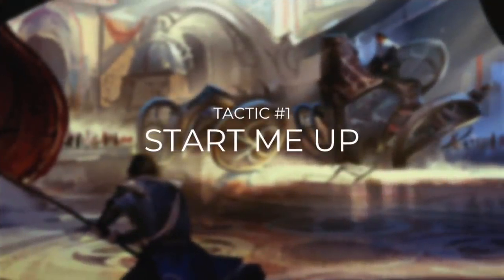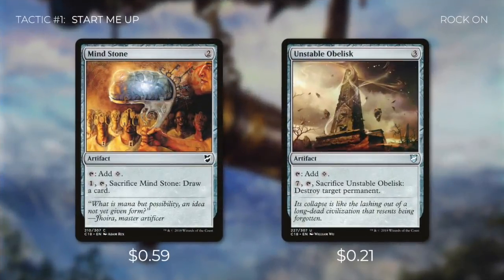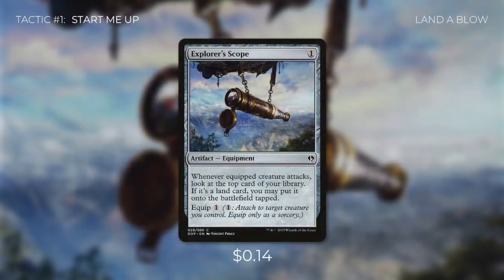Tactic number one: Start Me Up. We're going to be running two mana rocks that can each tap for a colorless. We can pay one to tap and sacrifice Mind Stone to draw a card, and we can pay seven to tap and sacrifice Unstable Obelisk to destroy target permanent. This deck is very low to the ground, so we don't need a lot of mana ramp, but these mana rocks also give us some extra utility in areas that red struggles with. Next up, we're running Explorer Scope — when equipped creature attacks, look at the top card of your library; if it's a land card, you may put it onto the battlefield tapped. In this deck, equipment that costs one and costs one to equip are the sweet spot.